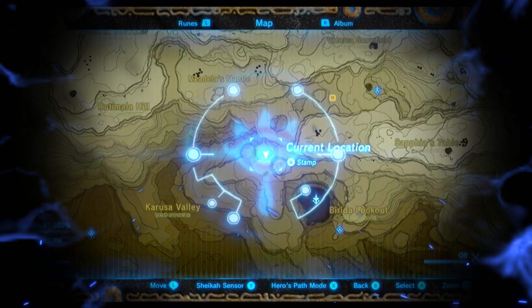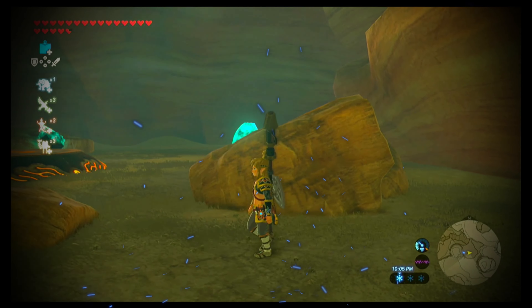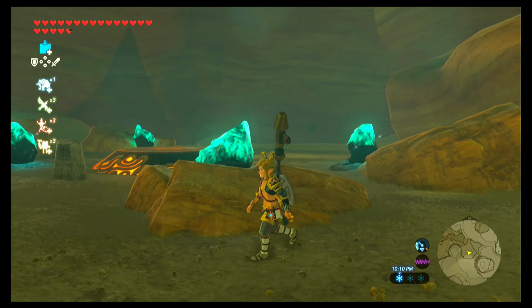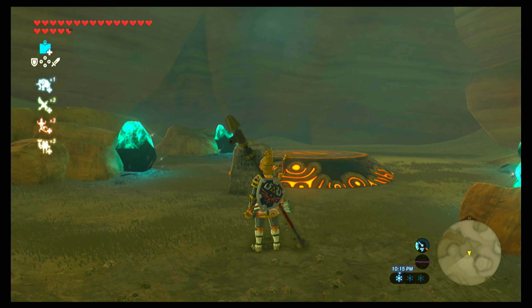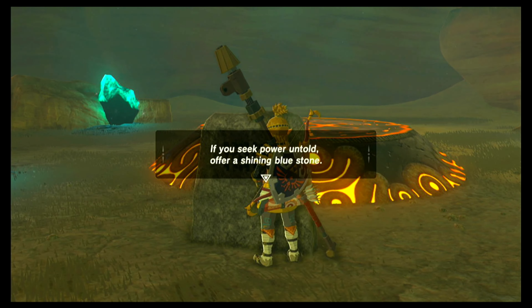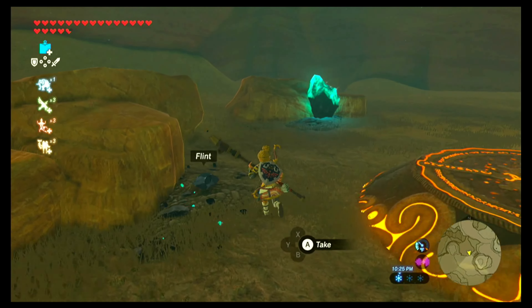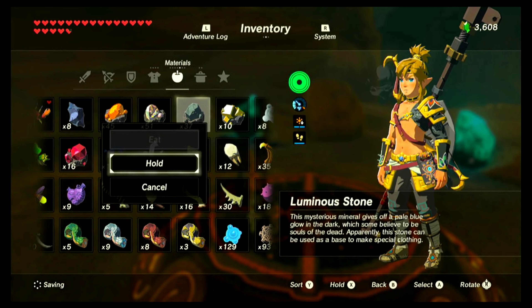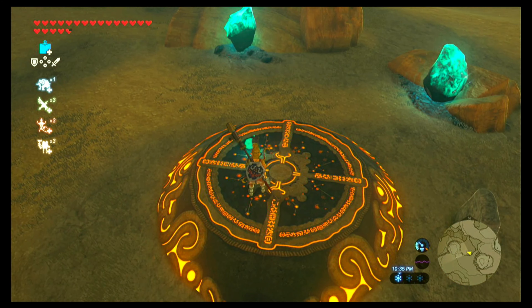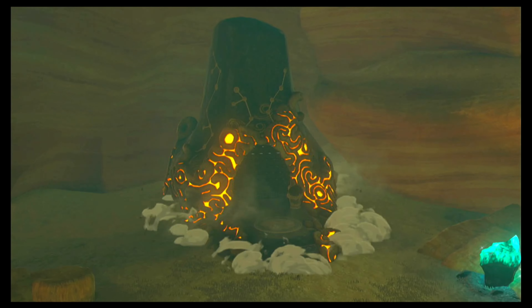Watch to the end to get all of the chests. This shrine is located just northwest of Gerudo Tower, close to the Yiga Clan hideout. It is easiest seen at night, but it's not necessary to complete. I made it nighttime just because it's prettier. Although you do have to solve a simple riddle to access this shrine, it's not actually a shrine quest. There is a stone tablet over here, and if you read it, it says: if you seek power untold, offer a shining blue stone. You can see the shining blue ore deposits around the shrine, so we can guess that the shining blue stone is a luminous stone. Go ahead and use a stone smasher, a sledgehammer, or even remote bombs to break these ores open and grab the luminous stones. Grab one and place it on the altar, and that reveals the shrine!